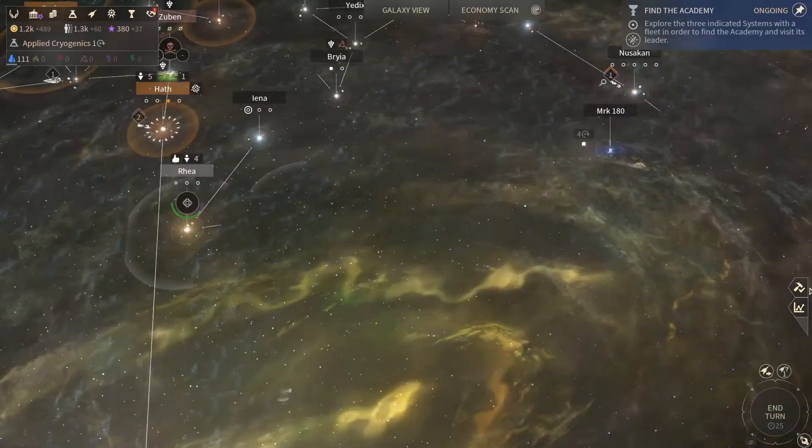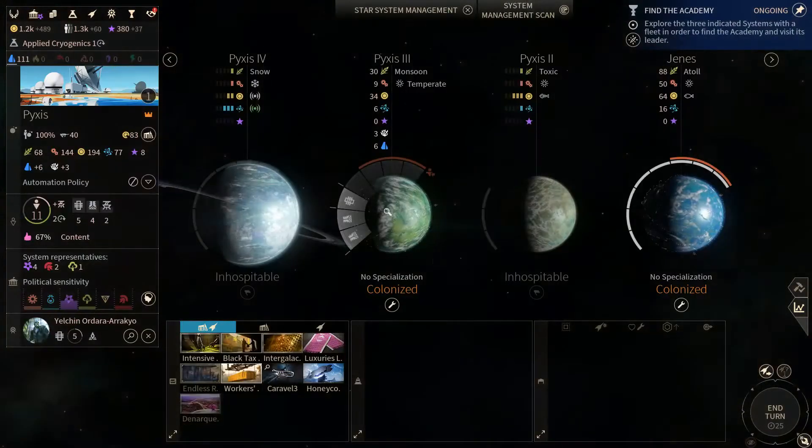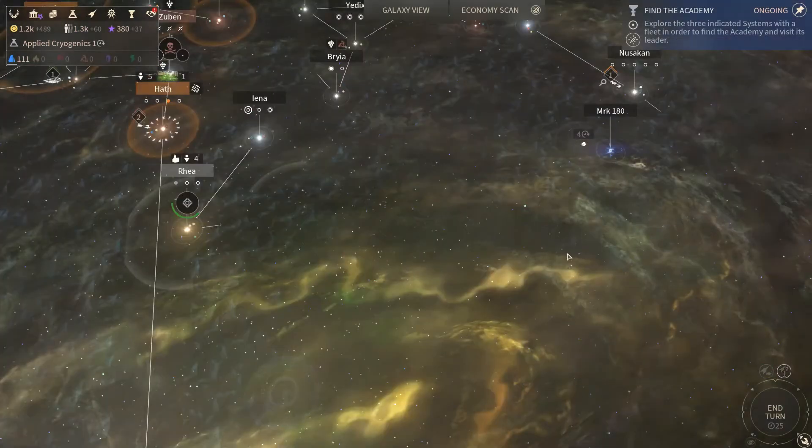Discover the neutron star, get more population and we're getting more strategic resources as well. And so before we go on to building stuff we're gonna review everything we've got.